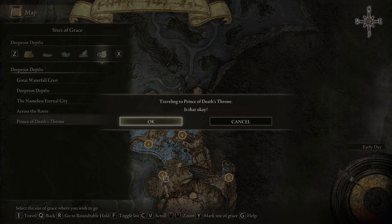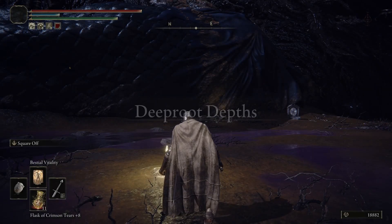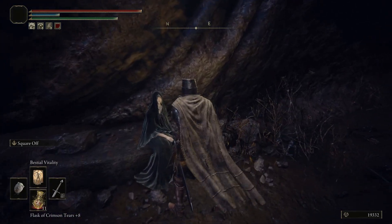Once she starts repeating dialogue, you can get up and teleport back to this Site of Grace, where you can then talk to her once more for some new dialogue.